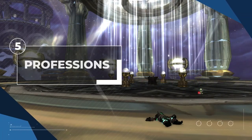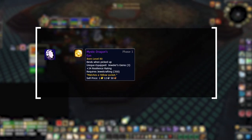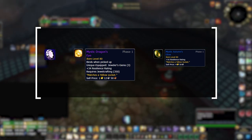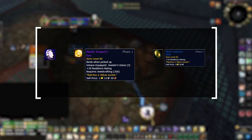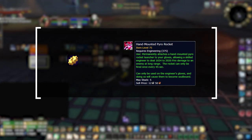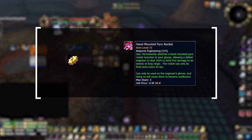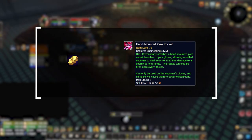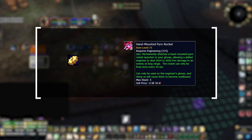Next up we have professions, which in Wrath give you combat bonuses. We strongly recommend Jewelcrafting and Engineering. Jewelcrafting gives you the highest stat boost in Season 5 in the form of amplified gems that you can only have 3 of — this is huge since normal epic gems aren't available until Season 7. Engineering is the most important of the two, because of the Hand-Mounted Pyro Rocket glove enchant, which acts as an additional 2-3k damage off the GCD on a relatively short cooldown. On a setup this can be comboed with Penance for huge burst, and it's especially strong in Season 5 since the damage is static and player HP pools are at their lowest.